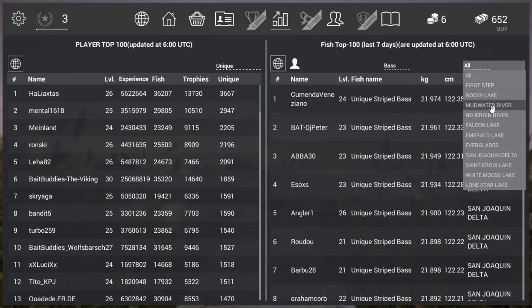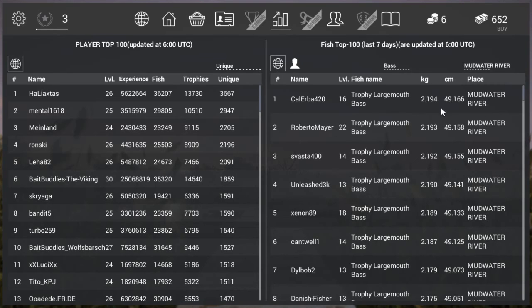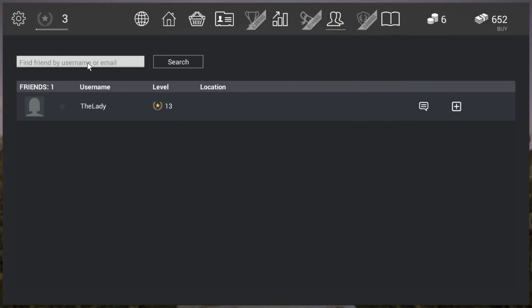You can also select by region - for example filtering to Mudwater River shows that in the last seven days the biggest bass caught there was just over two kilograms and almost half a meter long, and it was a trophy. Then we have quests which are coming up, and the friends section where you can find a friend by entering their in-game username or email address. Interestingly, if you're friends with someone on Steam and they've played the game too, they'll automatically be added to your friends list.